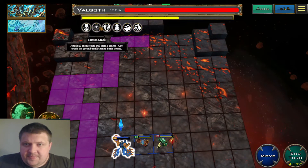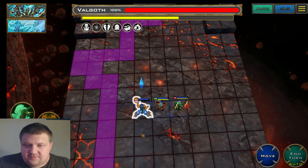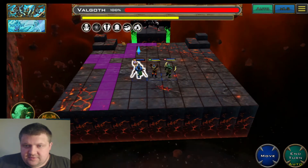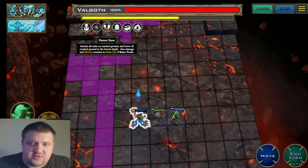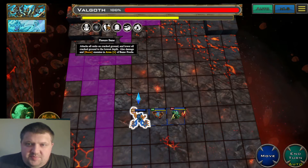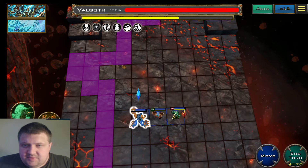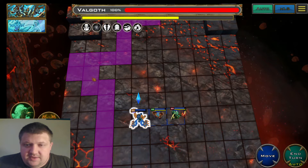Tainted Crack also cracks the ground until Fisher Bane is used. You can see the crack as a purple line on the terrain. Fisher Bane is his next ability — it attacks all units on the cracked ground in that purple AOE, lowers the cracked ground to the lowest depth, and damages and burns enemies in the area with bane pools. When the ground drops to the lowest level, the damage hits one square outside the crack as well.